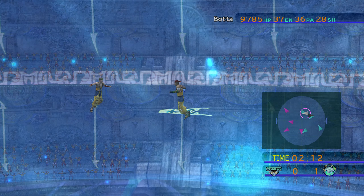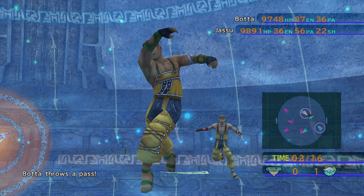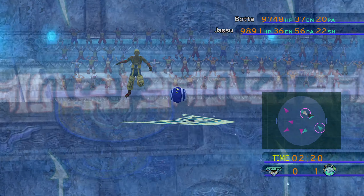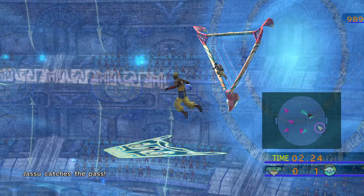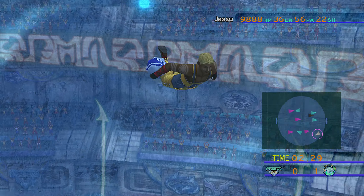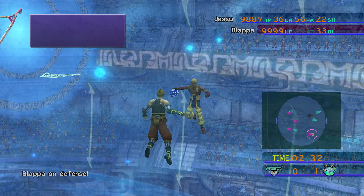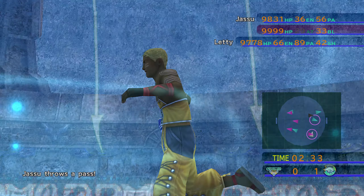We're gonna go for the all-out defense and see what we can do. It's just so hard to get past Nimruk once he's at the level he's at — once he's got the stats he's got, it is a chore and a half to say the least. We are gonna have Barrick pass to Egea here.